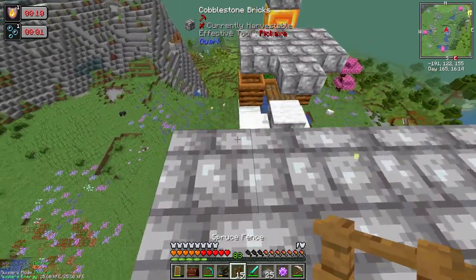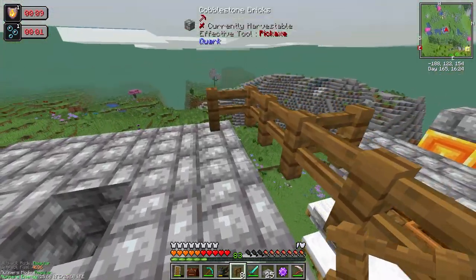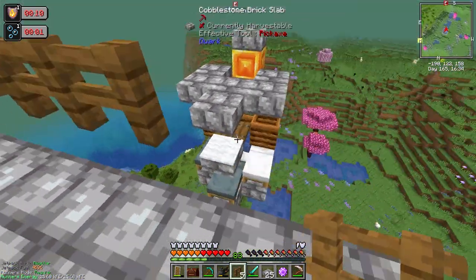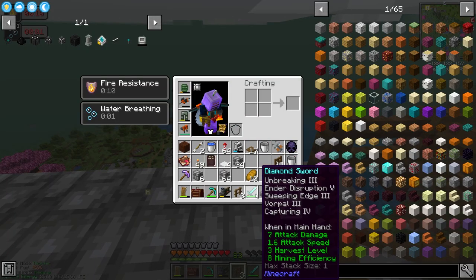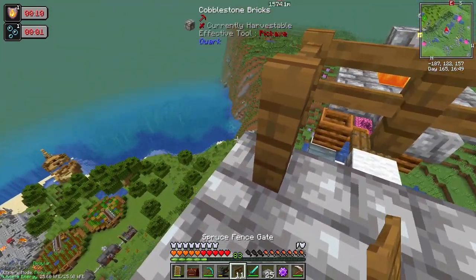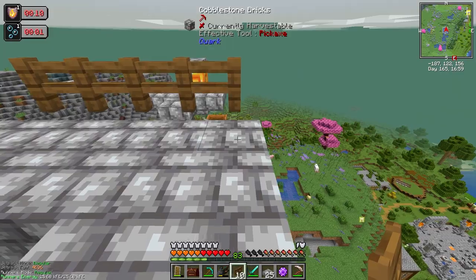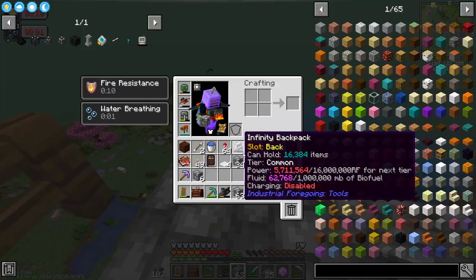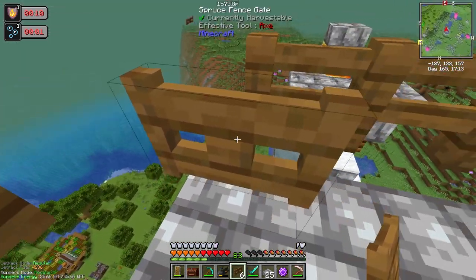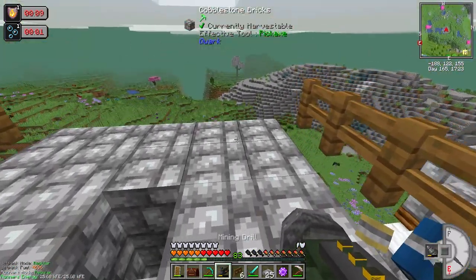We're going to have a fence that runs along the line like this — five on one side and the same on the other. This is basically going to prevent the iron golems from walking this way. Then we're going to do fence gates, and these fence gates will allow the golems to walk right through but also prevent the water from going off the edge.